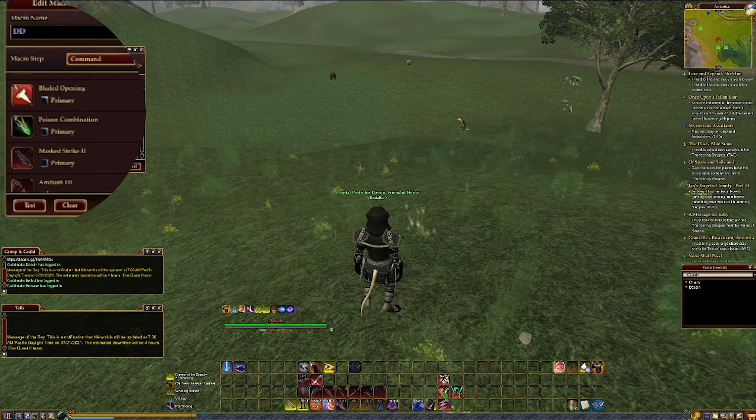Next up we have Bladed Opening, which does more damage if the target is over 80% health. We also have Poison Combination, which only does damage if the target is poisoned. Next up we have Mass Strike, which will only work if you're behind your target. It will make you invisible and activate the backstabs or other abilities that require invisibility above it in the macro.